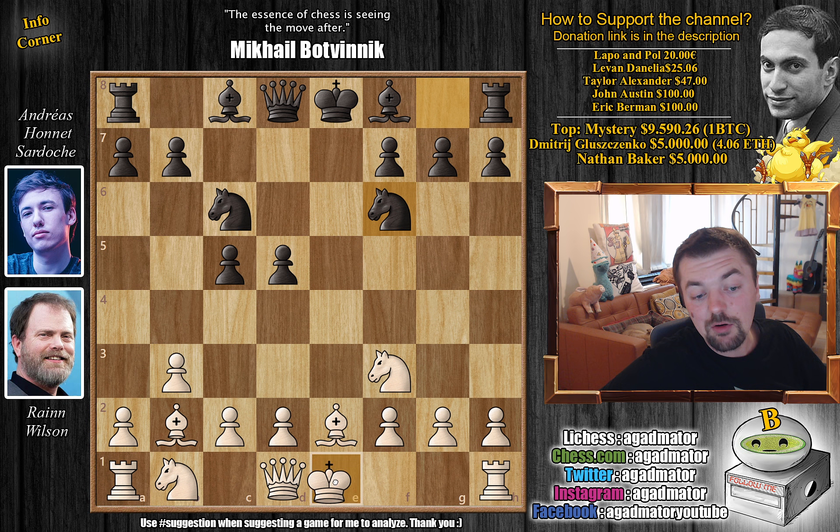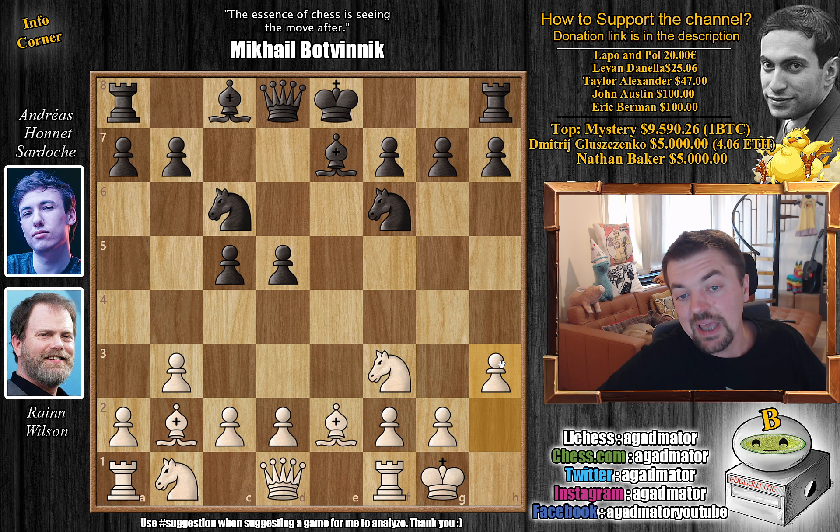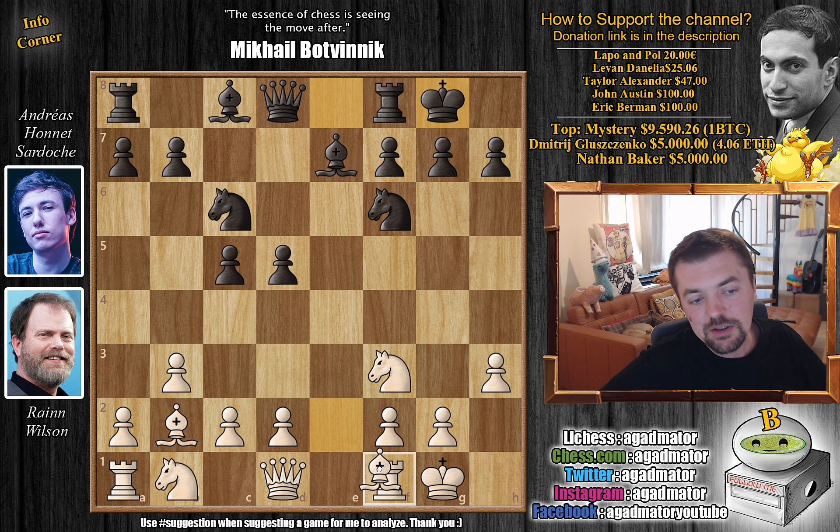We have knight to f6 and now castles. We have bishop to e7 - black is now also ready to castle. Now you might try a lot of things here. D4 is a known move in this position, and in all of the games that actually reached this position - I think there were four or five of them from official tournaments - in all of them d4 was played. But here we have h3 by Rain, and it is as of move 8 that we have a completely new game.